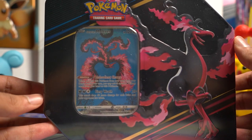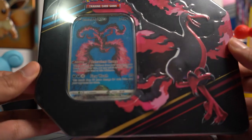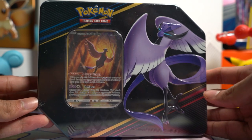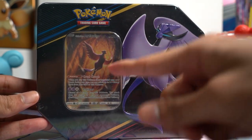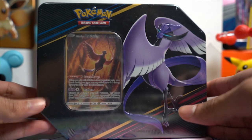Today we've got the brand new Crown Zenith Galarian Bird Trio Tins featuring Galarian Moltres, Galarian Zapdos, and Galarian Articuno — definitely my favorite of the three. I'm going to crack all of these open, get the promo cards out, get the packs out, and let's open up all these packs.